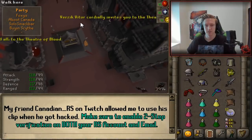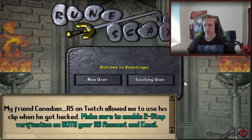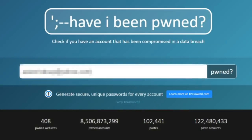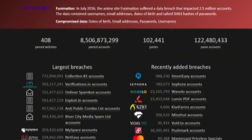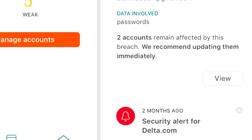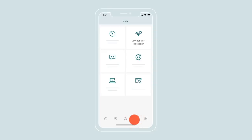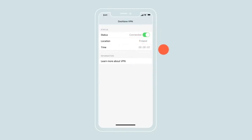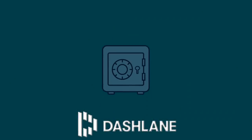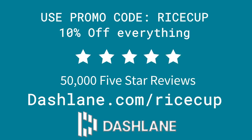Hackers often target Runescape accounts through various vulnerabilities. One of the biggest is the email tied to your account. One common tactic is database leaks — if the website connected to your email has a database leak, all personal information including your email will be available to hackers. Dashlane exists to help monitor database breaches associated with your emails so you can prevent hacks before they happen. Dashlane creates and manages all your passwords in one secure place, has a secure autofill feature, and a VPN to prevent tracking. Dashlane works across all devices — Apple, PC, Android, Safari, and Chrome. Head to dashlane.com and use promo code RICECUP to get it free for life on your first device and 10% off.